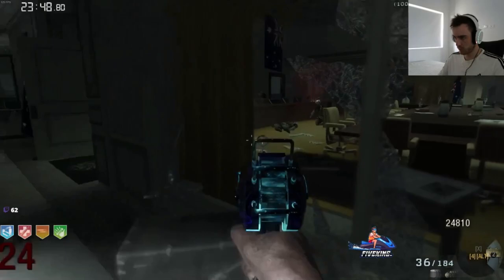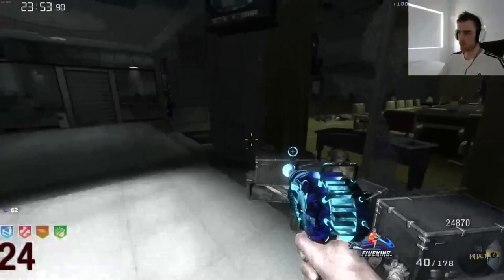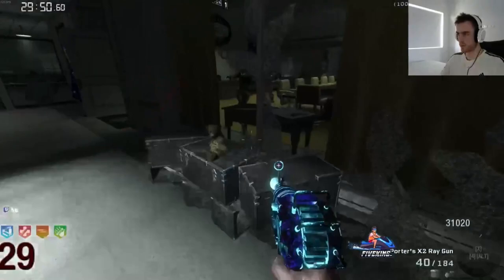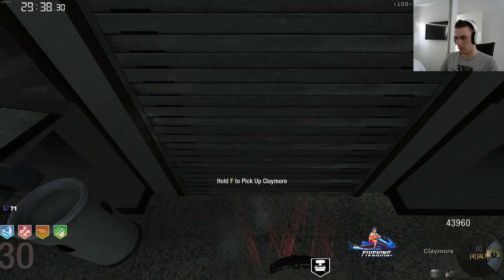For the early rounds, like 20 to 25, you can just use one trap per round and then kill any remaining zombies with your ray gun. Once you get to about the late 20s, you start using two traps per round. Around 27 you'll need about one and a half trap cycles — one full trap circle and then half of the next one — which equates to about 60 seconds per round. A good thing to do is activate the trap earlier when the round starts so that it doesn't mess up the timings for the next round.